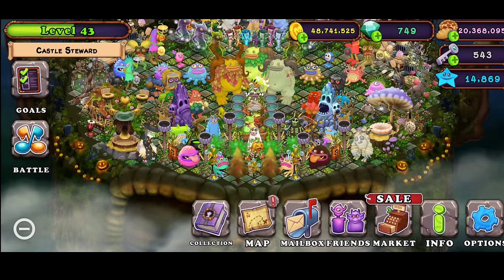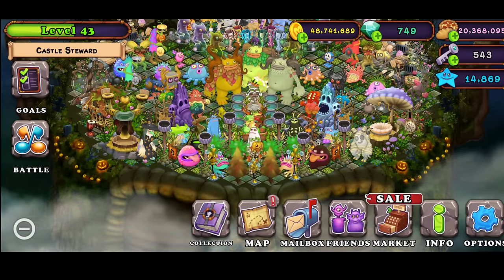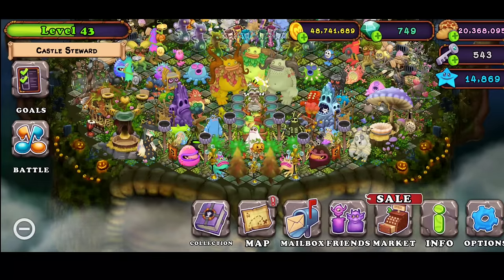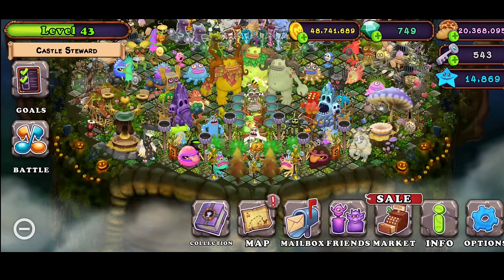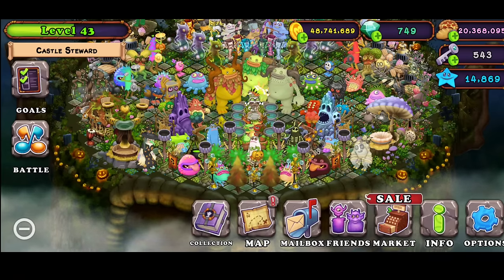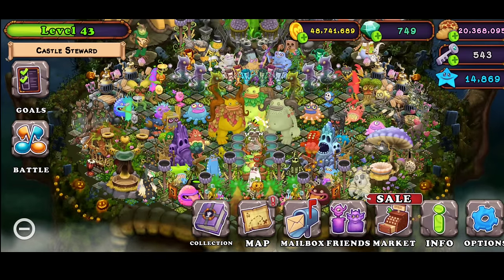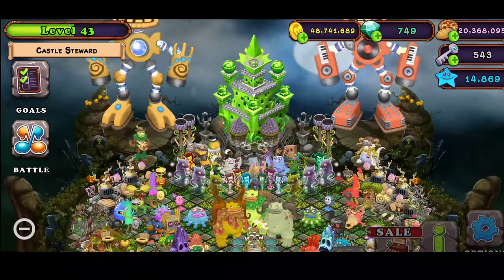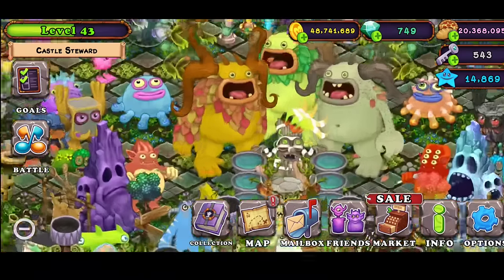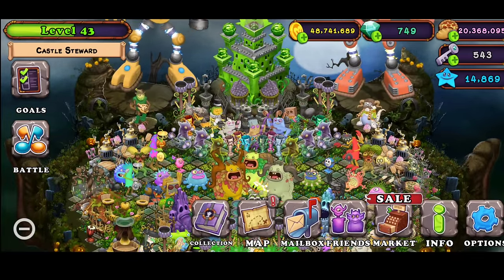The easiest way to get coins is just by placing monsters. If you're a beginner and you just have like a T-Rox or maybe an Entbrat, what I recommend is, if you have an Entbrat already, just breed that Entbrat with a T-Rox. You can just keep placing the T-Roxes down — you'll also gain XP, which will level you up for new monsters. You can upgrade your castle and save up money for a Wubbox to get more coins. Here I have 50 million coins — I had 400 million, but I spent it all on food and got 30 million food.